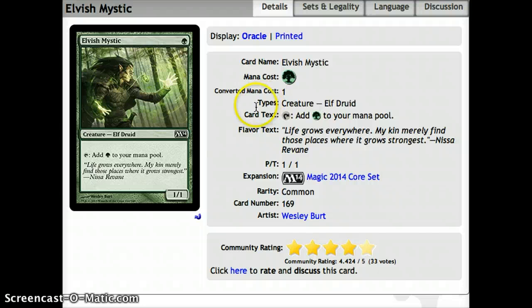Number 5, we have Elvish Mystic. This may be a surprise to some people, because it's just like Fyndhorn Elves and Llanowar Elves — another elf that taps for green mana. But these guys are really handy in cube, and a lot of other cubers like it as well. Any time you can get green mana early, it's definitely a good kickstart. A lot of people are going to be running all 3 in their cubes, even at 360 cards.